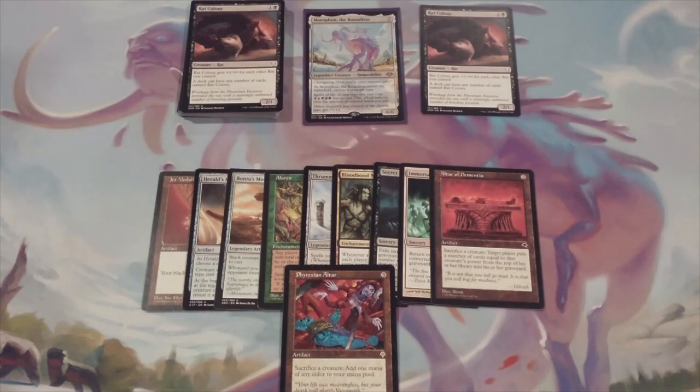And that's going to do it for today, folks. We have chosen Rat Colony, Morphin the Boundless is going to be its general, and this is the core 10 of the deck. Where do we go from here? Leave me some suggestions in the comment section below. This is MTG Burgeoning — it's Sunday Fun Day, and we are building Rat Colony with Morphin.